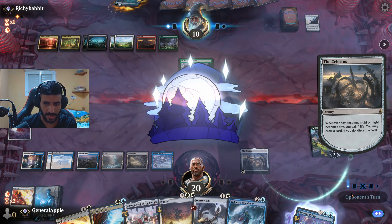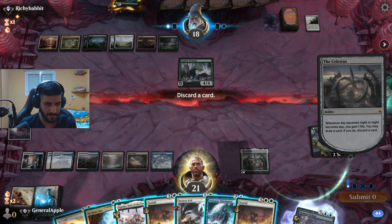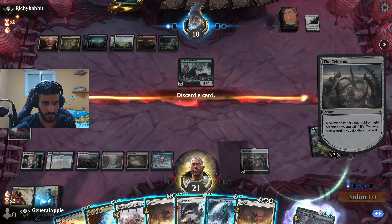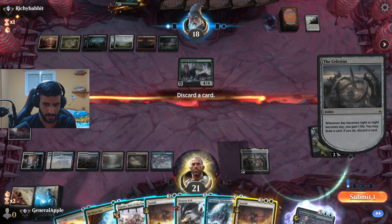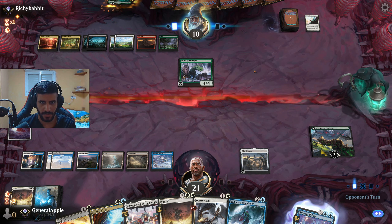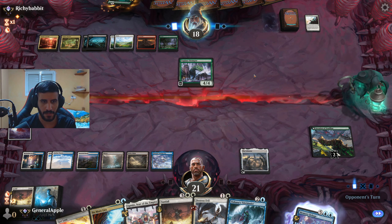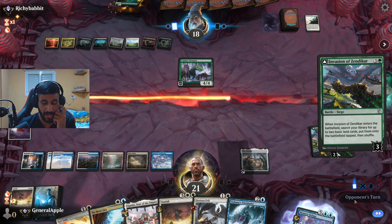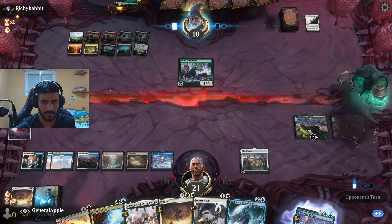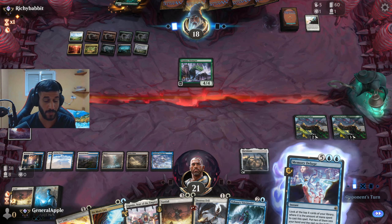We draw another Sunfall — kind of great. What do we take out? I like keeping two Sunfalls. Destroy Evil is really good. With eight cards in hand No More Lies is still effective. Let's remove one Sunfall. Another invasion from opponent. We have to counter whatever he plays next because No More Lies is going to be inefficient here. One through eight — we can also Memory Deluge.